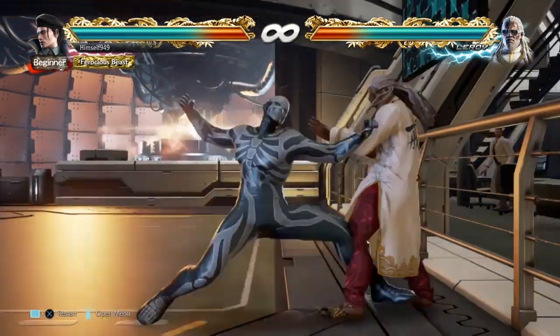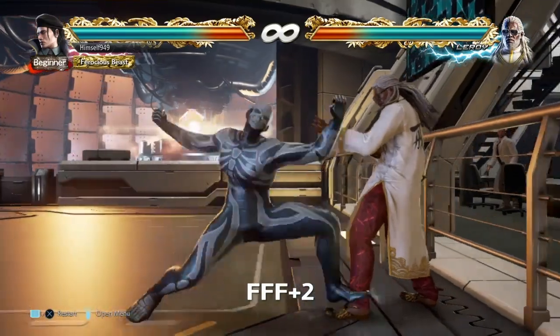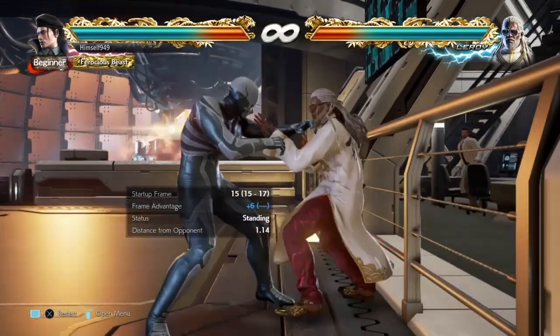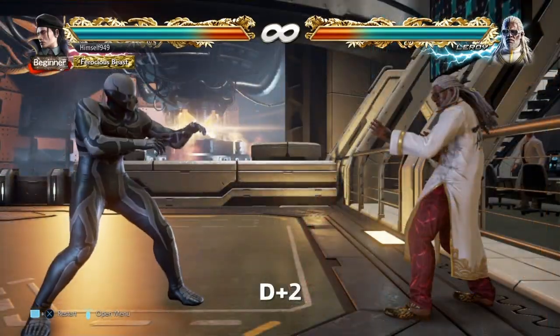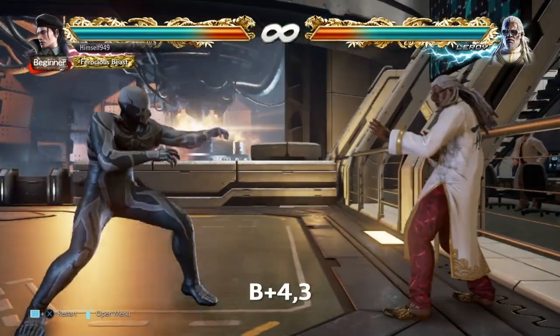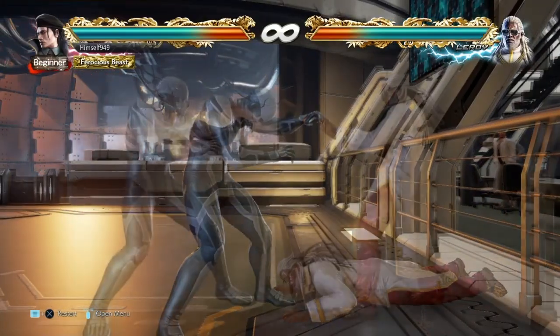Dragunov has a collection of splatting moves, but here are the ones that stand out. The first is while running 2. On hit this will splat, but on block it's still plus 6, so you can carry on pressuring. D2 is your go-to low, but for a mid go for back 4-3. This is a natural combo and it's safe, but the second hit is high and it can be sidestepped.